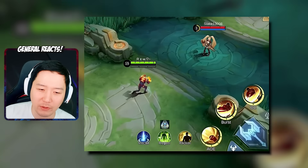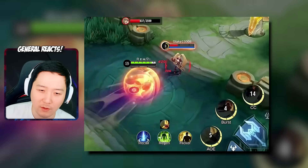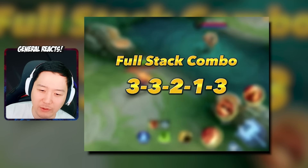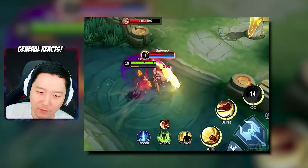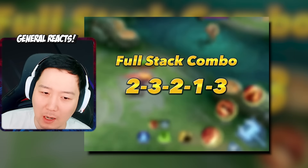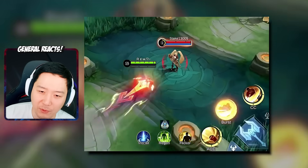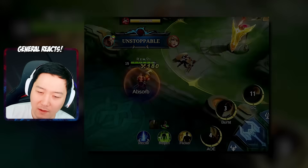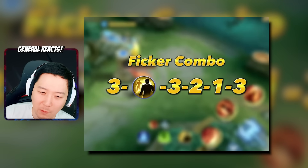Paquito combo here. No stack combo: two, one, three, three, two, one, three, three — that's the basic combo. Full stack combo: three, three, one, two, three — that's also the assassinating combo. Two, three, two, one, three — that's the bursting combo. And the flicker combo: three...